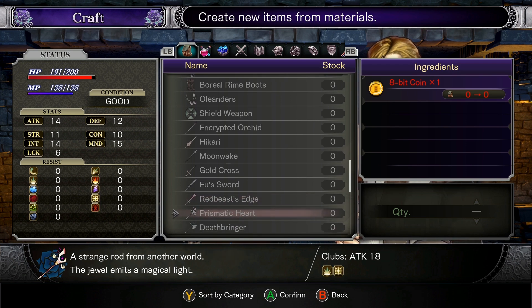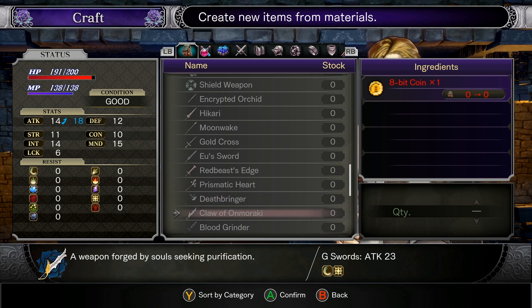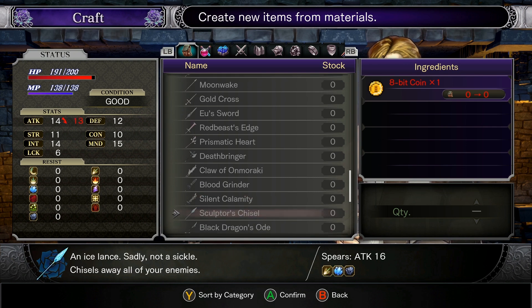The Prismatic Heart: a strange rod from another world — the jewel emits a magical light. Deathbringer: crafted by an orc warlord, forged in hellfire. Did he have to come to the alchemist so he could go to hell for a second to do that? Claw of Anmoraki: a weapon forged by souls seeking purification. Bloodgrinder: a cruel and bloody sword of death, merciless upon the flesh. Silent Calamity: a weapon that crushes opponents and ushers in silence. Sculptor's Chisel: an ice lance — sadly, not a sickle. Chisels away all of your enemies.